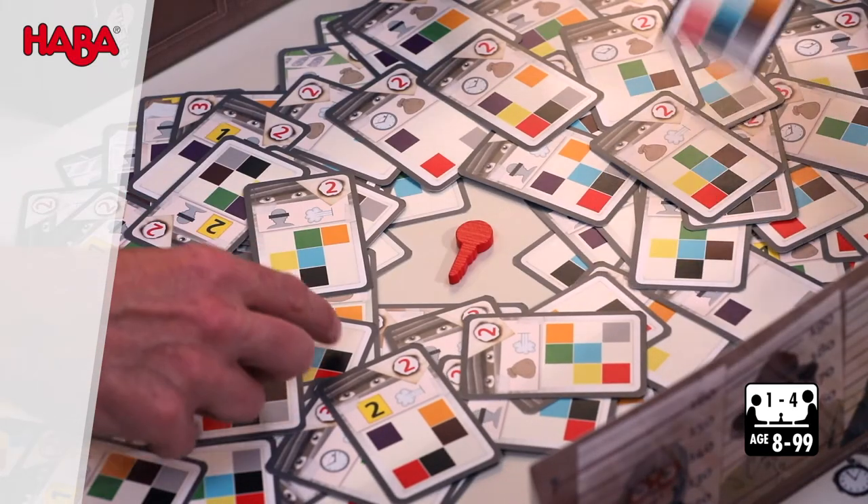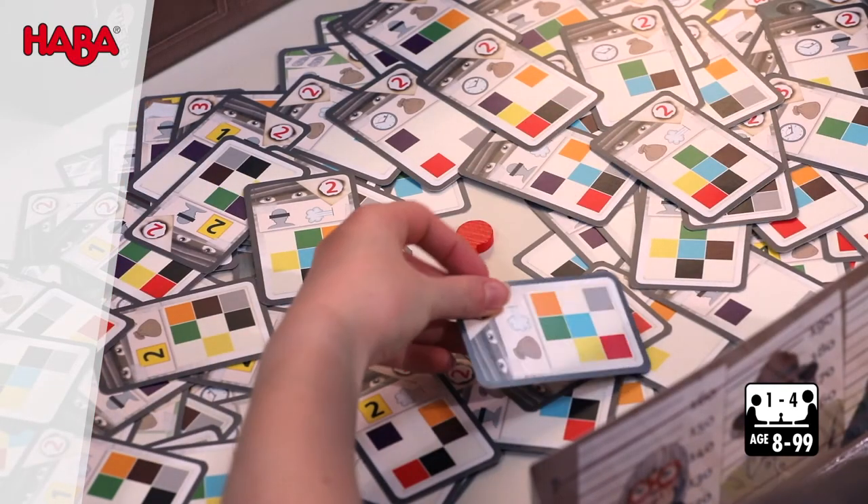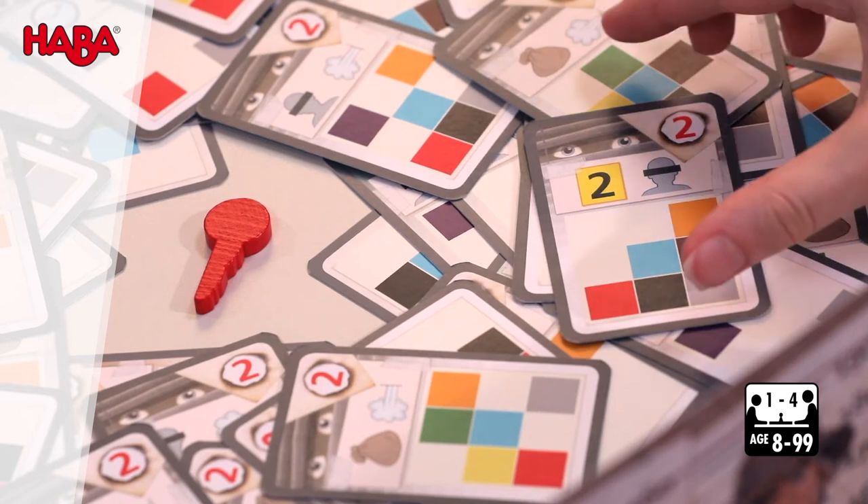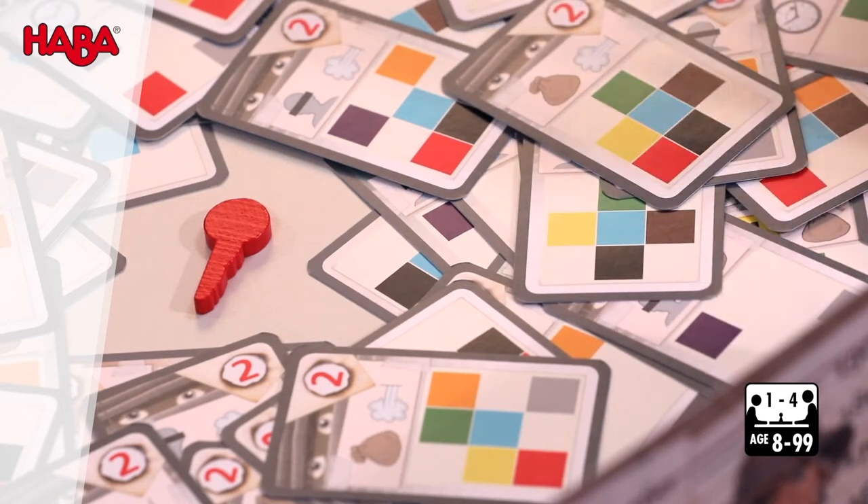On the command 'Start Your Investigation,' all the players pick a card from the center of the table at the same time. The back of the card gives information about which cards can help you. The color code shows which case the witness statement is useful for. Only take cards that show the same color on the back as the selected key. The other cards are useless.